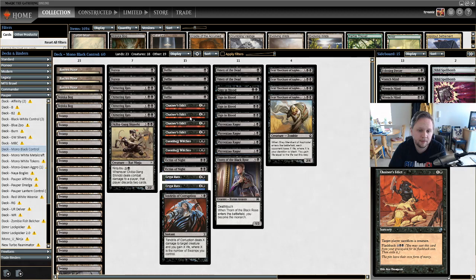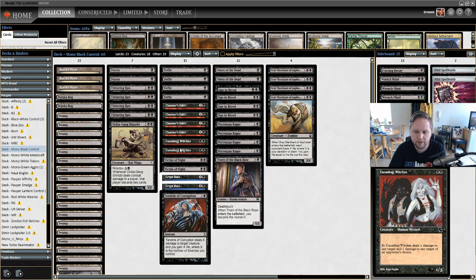Pauper is a slow and grindy format, so you'll actually find yourself flashing back Chainer's Edict. We also have two Cuombajj Witches — black black for a 1/3 Human Wizard. You can tap them to deal one damage to any target, and one damage to any target of your opponent's choice. You can also block with Cuombajj Witches and tap before damage to deal one damage to the creature blocking it, counting as an additional point of damage.